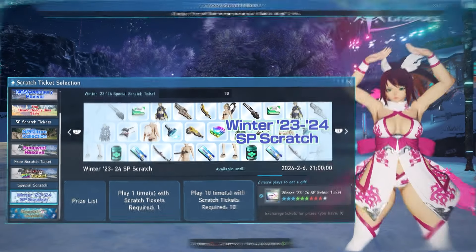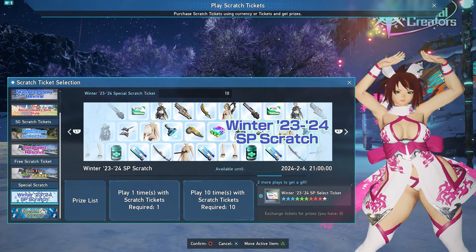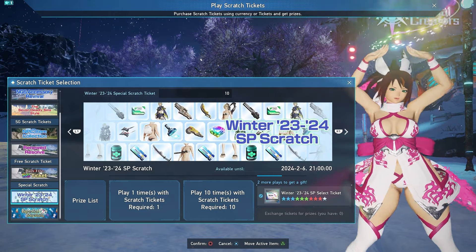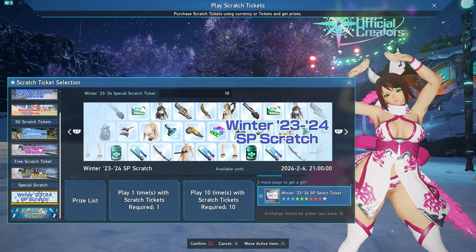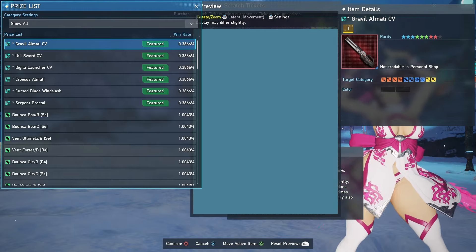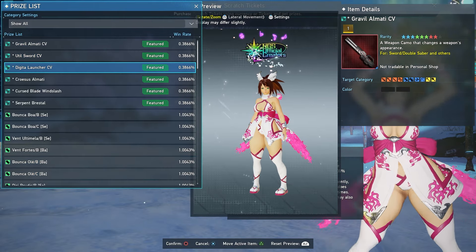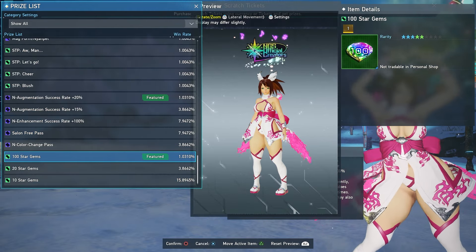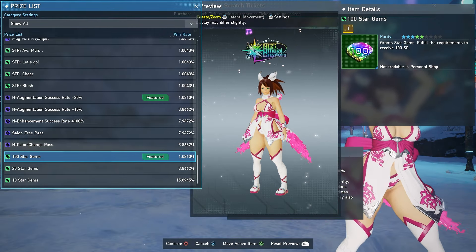This is also your last chance to use all your scratch tickets for the Winter 2023–24 SP Scratch before it goes away. Make sure you go through and scratch any extra tickets, and if you've been scratching on it, use any selector tickets you have to pick items from the prize listing. There were some really good camos in there you might want to pick up, and at the bottom the 100 Star Gems option is always a great choice from selector tickets.